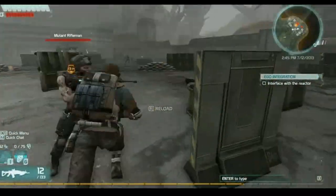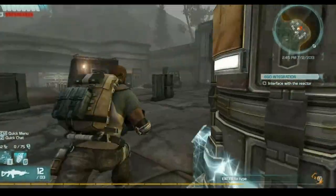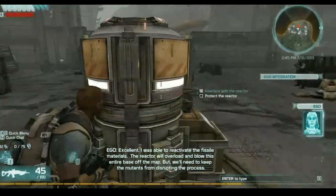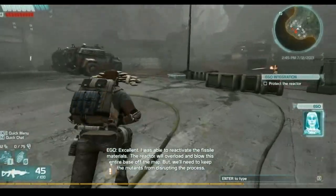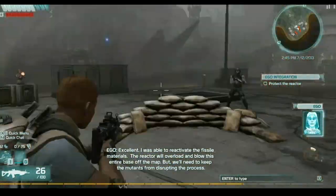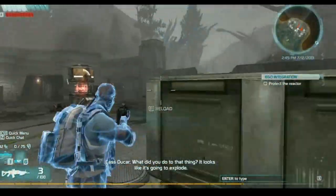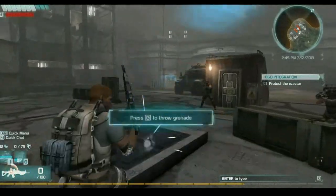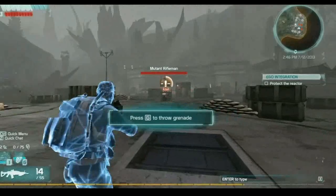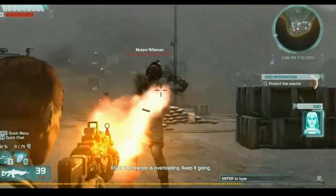Interface with reactor — I think I have to activate it. Excellent, I was able to reactivate the fissile materials. Protect the reactor! The reactor will blow the wall and blow this entire base off the map, but we'll need to keep the mutants from disrupting the process. This invis is really helpful.